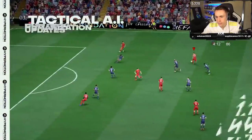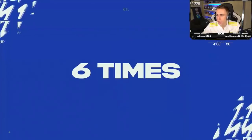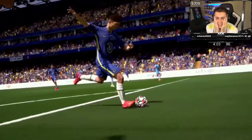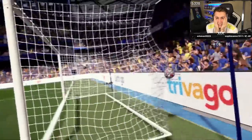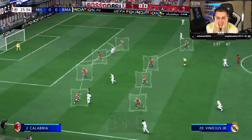Tactical AI makes all 22 players smarter on the pitch, with decisions made per second. Attackers are now quicker to react and smarter with their runs, while a defensive rewrite allows teams to act as a unit and keep their shape off the ball.